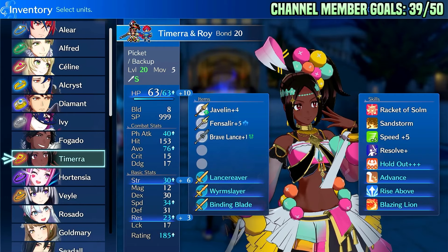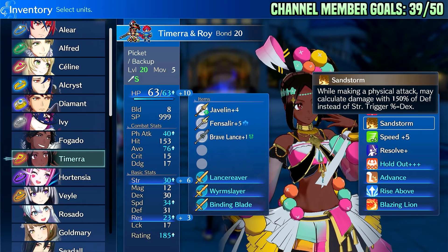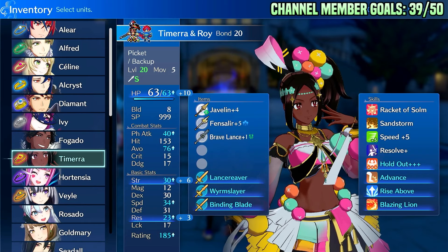So it turns out I've been thinking about Tamara wrong, and I think most people have. This unit has a passive called Sandstorm on her unique class. Most people view this as an extra thing where you have like a 30 to 40% chance, depending on your dex, to basically deal big damage — in some cases two to three times or more damage. It's like getting a crit. But the thing everyone has been missing, myself included, is that this is a crit unit.